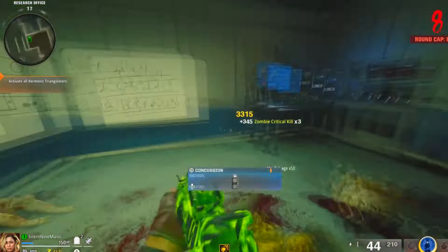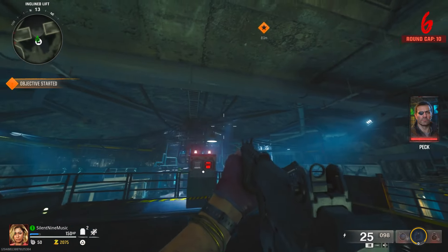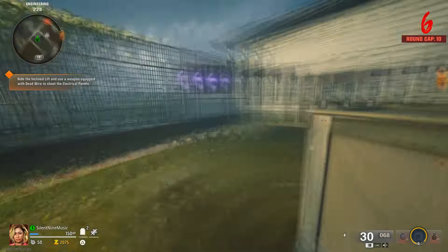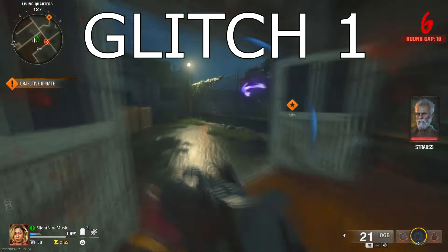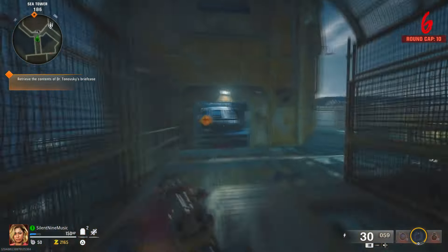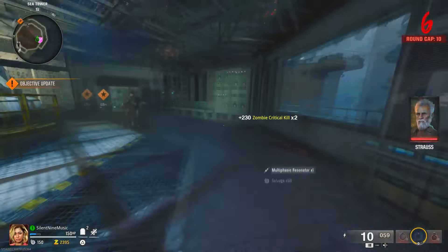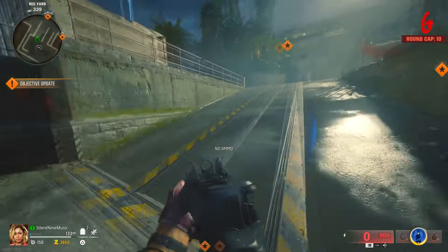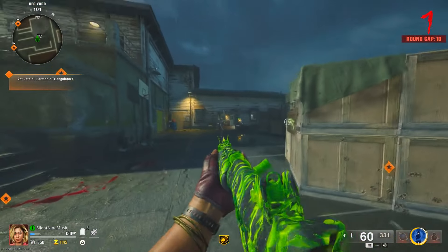This glitch will let you get easy, unlimited XP and unlimited camos — super quick, super easy. This one takes no setup. All you need to do is open this room, which is really easy: turn on all the power, get Dead Wire, go up the elevator, and shoot these electrical boxes. Once you open up this door, that's really about it. I did also shoot a dead body, pick it up, head to the suitcase to open it, and then turned on the computer.